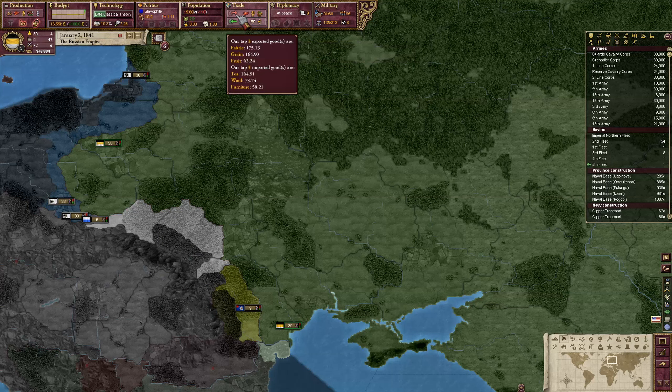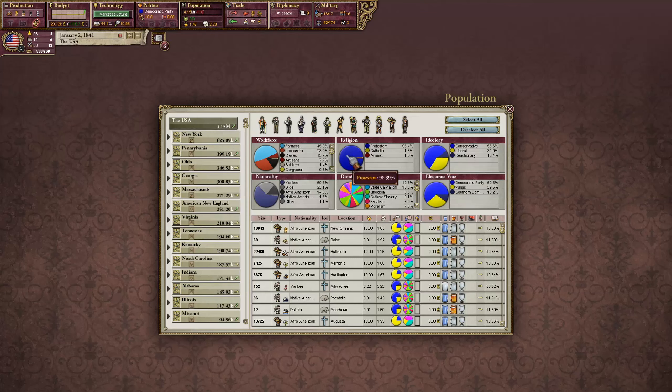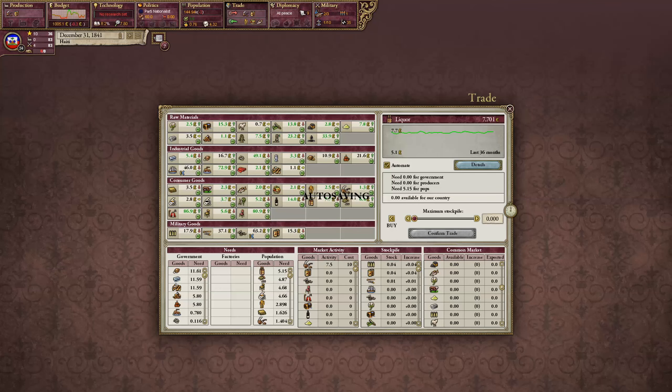Russia is now not broke anymore — they do have some money mostly coming from taxation, though they still have an important amount of outstanding loans. I'm fairly certain Russia is playing fairly normally until now. Looking at the United States, the fifth country in the world, they have a substantial amount of money saved in the bank and a pretty nice industrialization going on.